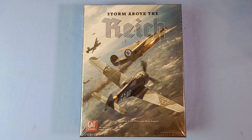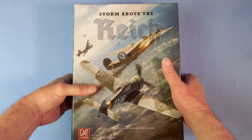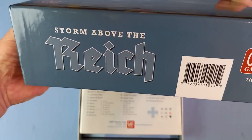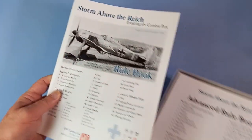Let's get the shrink wrap off. The shrink wrap is off, so let's open the box. It's a big, thick, three-inch box - heavy. And the first thing we see is the rulebook, so we'll get that out of the way.